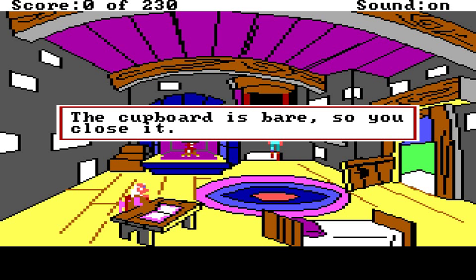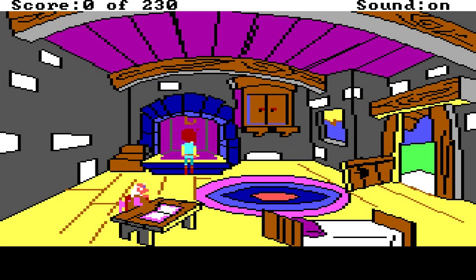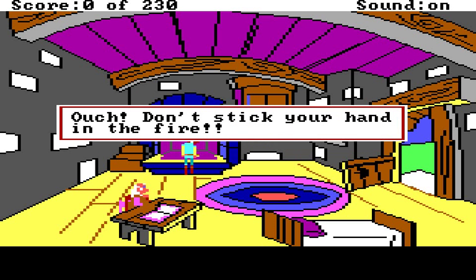You carefully reach over the pot, the fire, and take Henwen's pot of simmering gruel. Caer Dolbin warms your heart as the glow of this fire warms your body. Ouch! Don't stick your hand in the fire. So yes, basically you do almost everything with just those commands.